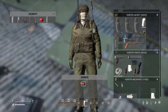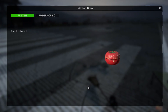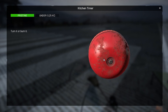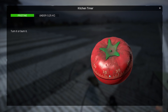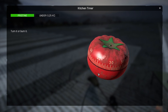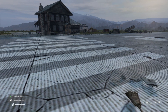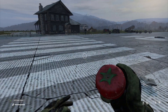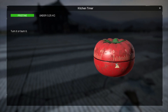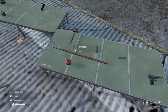Here we have the kitchen timer. Look at this — it could be a simple crossover from Vigor. Bohemia Interactive publish a number of games: Arma 3 being the most famous, DayZ, and Vigor. Kitchen timers are quite prominent in Vigor. Let's just set it, and if we zoom in you can see it actually moving. It will go off in a bit and you'll see how loud it is as well.